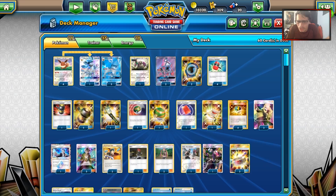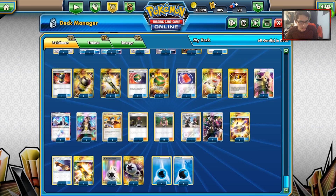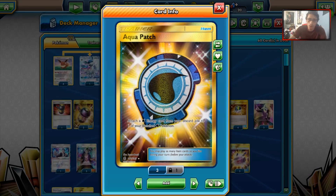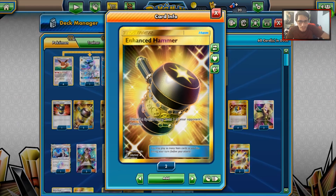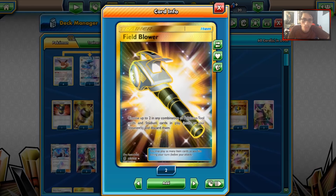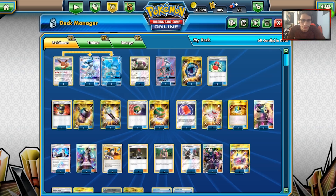The Pokemon lineup is basically four Glaceon, one Oranguru, two Lele. Not much was really added from Celestial Storm. Maybe Dalkrai would be fun in this deck if you want to spam Skull Grunts and Plumerias, but it's kind of simple. We are playing two Aqua Patch — I think two is fine enough; it's nice to have when you run out of DCEs. Four Crushing Hammers to remove energy. Enhanced Hammer is very nice without Charge or Puzzle of Time in the format anymore. One Field Blower — I kind of wish we were playing two. Two Nest Balls, four Ultra Balls to search for Leleys.